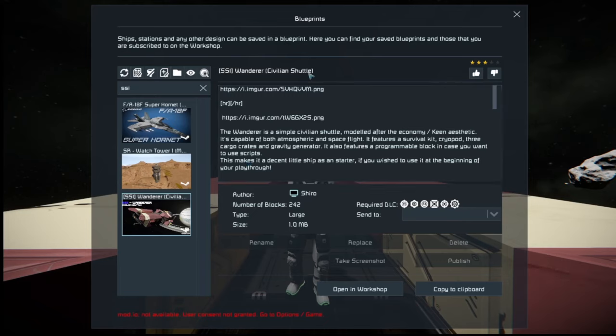The SSI Wander Civilian Shuttle — we're using that term loosely. This is made by Shiro, and I say loosely because this thing has an onboard jump drive, so it's basically a long range vessel. When you look at it, this is pretty much a ship you can upgrade to from your original space pod, and it would be a decent upgrade.